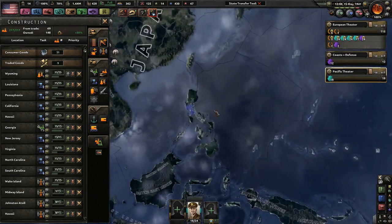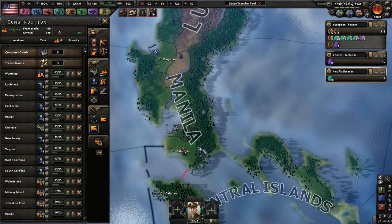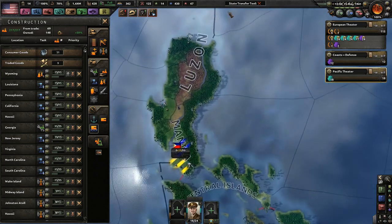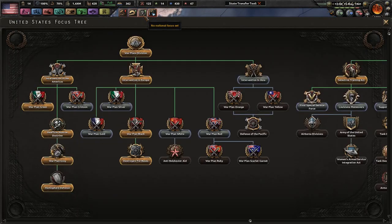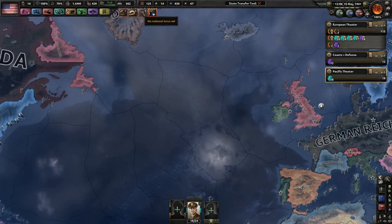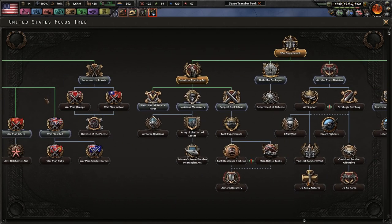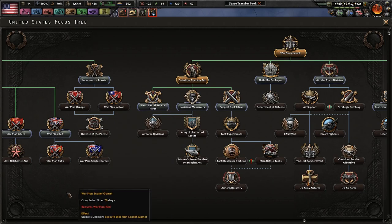We'll put some air bases in the Philippines as well - we could probably use those. Make sure these guys have some pretty good coastal forts as well. We've done destroyer for bases. We need to get approval to do that first. War plan orange would probably be pretty good. Defense of the Pacific sounds pretty good as well.